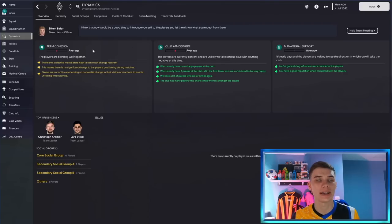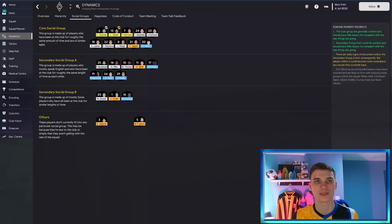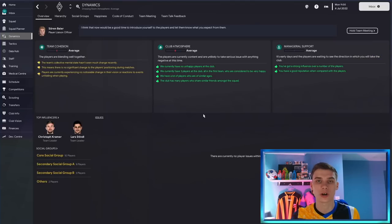Check the dynamics tab to see how good your team cohesion and club atmosphere is. At the start of your save they'll mostly be average, but if a team has just signed 15 players, team cohesion will be low. Check the social groups too — we've got four social groups here, which is not ideal. Ideally everyone will be in one social group, maybe two at most. You can work on this through training and just being at the club for a long time; players will start to gravitate towards others and form tighter social groups.